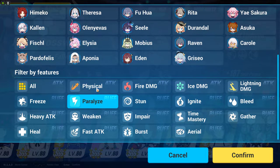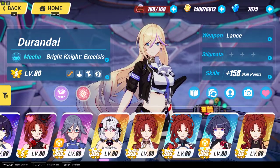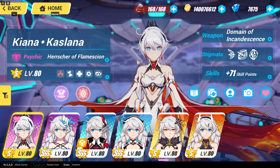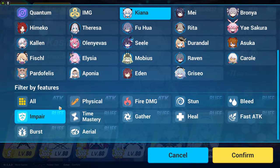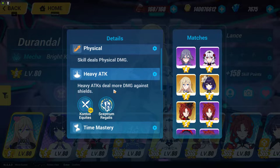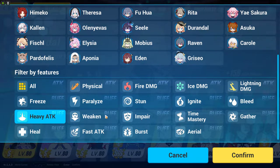So those are the type-related buffs, and stun is basically an exception. Similar to that, there is heavy attack. If you select heavy attack, these are the valkyrie characters that show up, but there are exceptions — for example, Kiana Kaslana doesn't have heavy attack listed, but when she uses her charge attack, Heimdall basically loses his shield, meaning it is a heavy type of attack. Heavy type of attack is basically used to break the enemy shield as fast as possible. Once the enemy shield is broken, the enemy will be able to take a large quantity of additional overall damage output from the valkyrie characters.